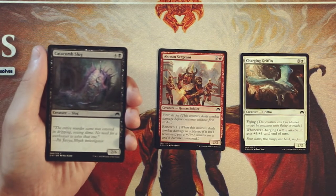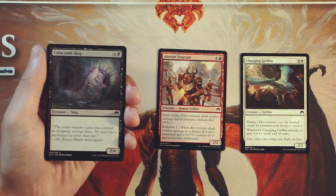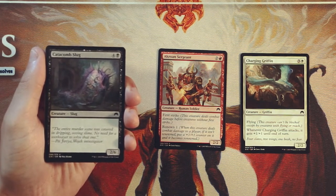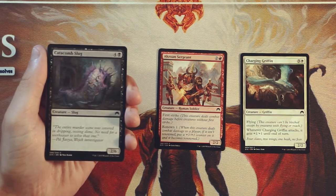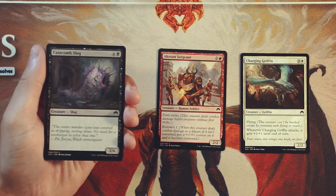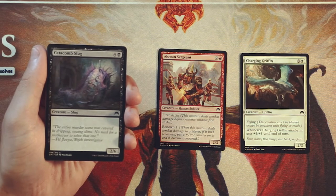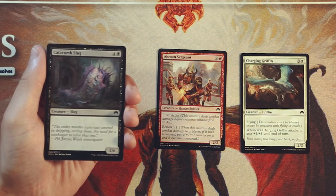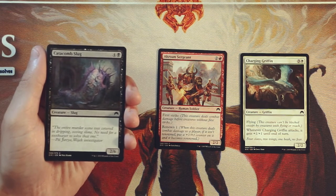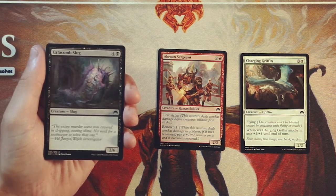Catacomb Slug is a 2/6 vanilla creature for 4 and a black. Absolutely useless card — I hate these kinds of cards that are just on the board to stall. There's no power worth mentioning here. At 5 mana you would really expect a lot more power. It does have a lot of toughness so it's probably going to survive for a while and stall out the board, but it doesn't do anything — it's a vanilla creature. I generally stay away from these kinds of cards. Anything that just stalls out the board is generally not the best unless you have a reason to stall out, and in this case we don't.